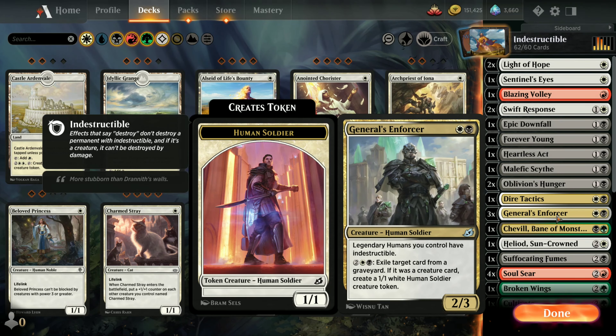Three copies of General's Enforcer. Legendary humans you control have indestructible, so this gives legendary humans the indestructible trait. It also has an additional ability: you can spend four mana and exile a target card from the graveyard, and if it happens to be a creature card you exiled, you get a 1/1 human soldier token.